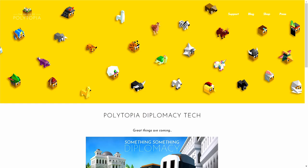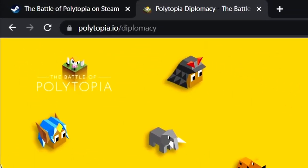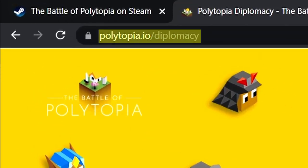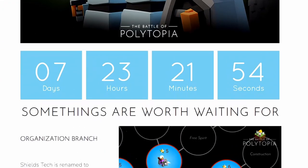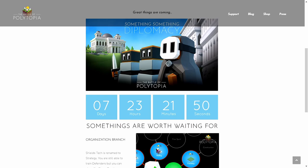The release date for the Diplomacy Update for Polytopia has been announced. If you pop over to polytopia.io/diplomacy, you're taken to this webpage — scroll on down and you've got a timer counting down: 7 days, 23 hours, and 21 minutes at the time of recording this. I believe for me that comes out to May 24th, sometime around there. Yes, the release date for the Diplomacy Update is here.